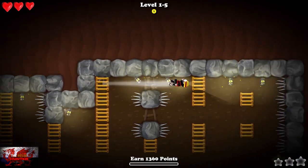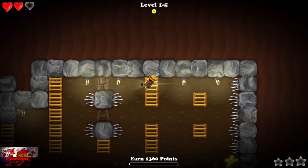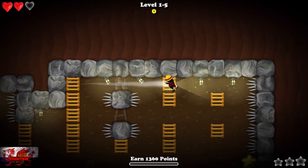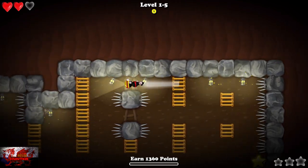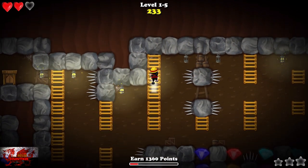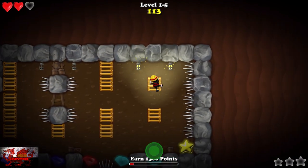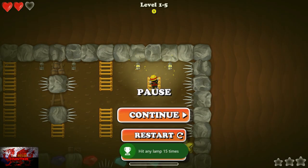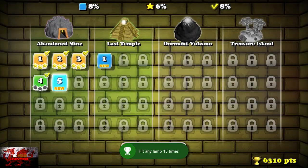What we're going to do now is get one of the miscellaneous achievements, which is for hitting any lamp 15 times. Head onto level five and just smash the lamps repeatedly. Keep going and eventually the achievement will unlock — you're literally just hitting a lamp like a moth to a flame.